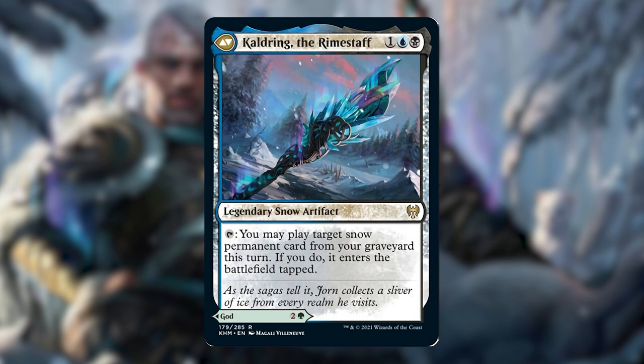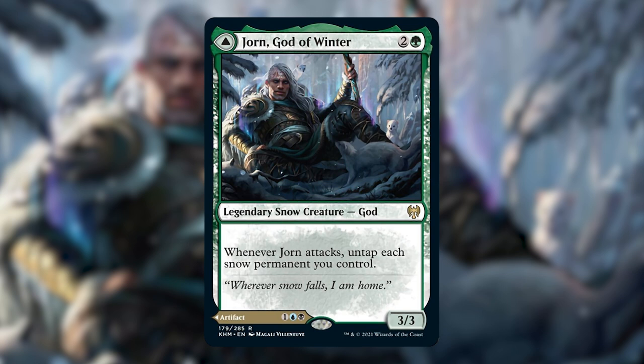The most interesting part of this card is obviously the front — the ability to untap everything you control. If you're playing a lot of snow things, that's really, really powerful. We're going to use that to our advantage to get an insane amount of mana and get a lot of value through our combat phase. That's not very common for a Sultai deck, but we are going to take as much advantage of it as we can. Thirteen of the permanents in our deck are non-snow and the rest are snow. The backside is nice, but we most likely won't be seeing it in most games because Jorn's front effect is what we're building around.